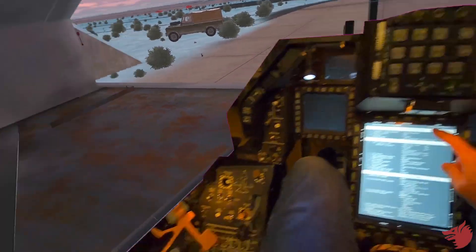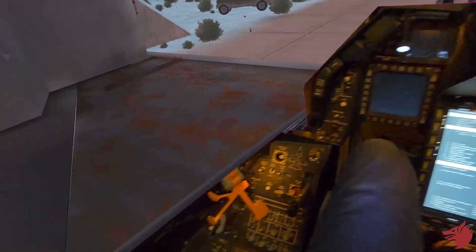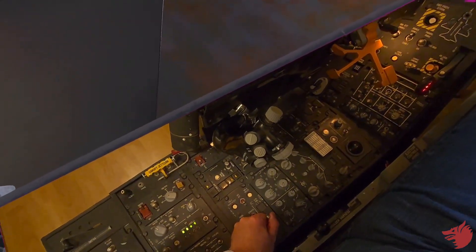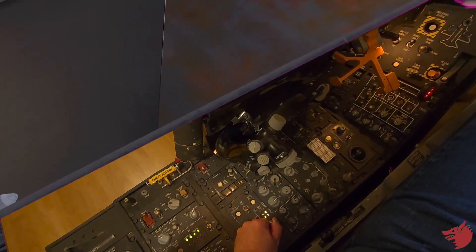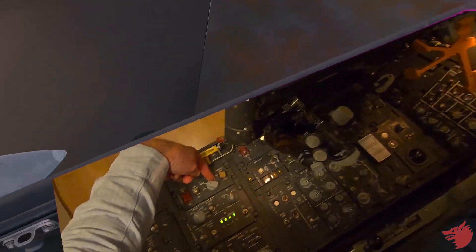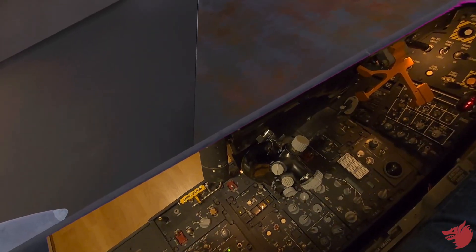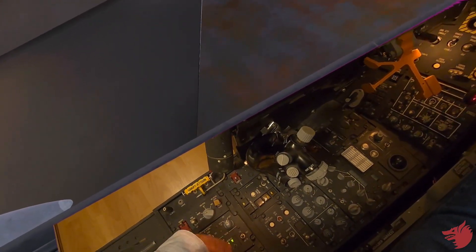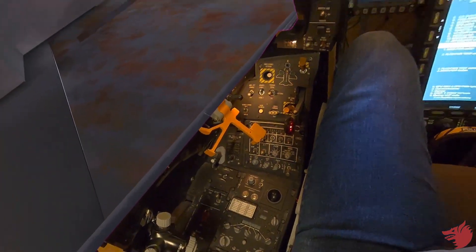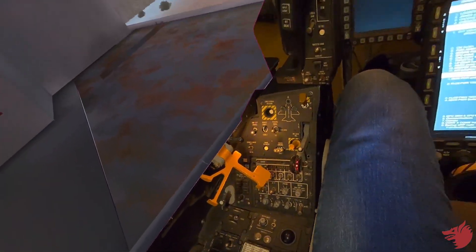So verify checks: throttle is in place, switches have been checked, we are ready to start. Main power to battery, test good lights, power to main, fuel is norm, master norm for the lights, anti-collision off, steady lights checked. The air source is norm and the GFS comes alive.